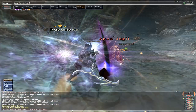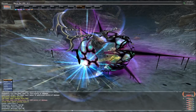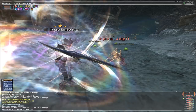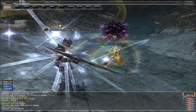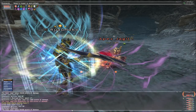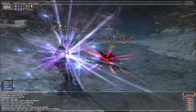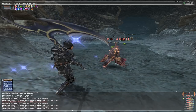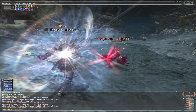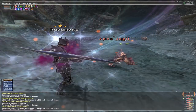Soul Eater is an even greater high risk, high reward ability than Last Resort, what with the crippled defence coupled with constant HP loss, and that's not even taking into account attacks still coming your way. Still, within optimal circumstances, or when you have an alert healer, it becomes a bit safer to use Soul Eater. In addition to Last Resort, Soul Eater also stacks with and complements Blood Weapon very well.